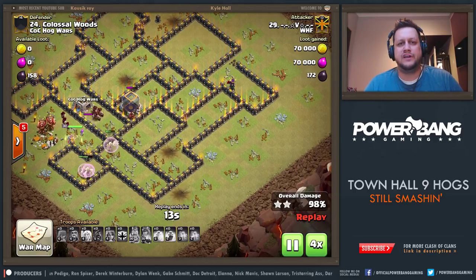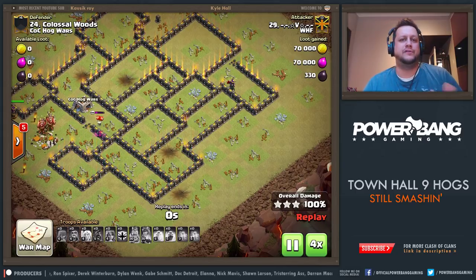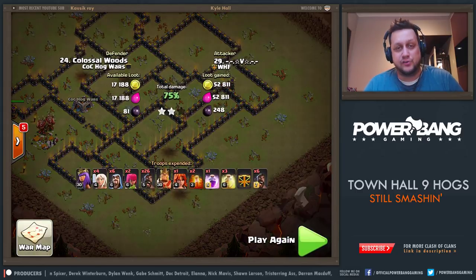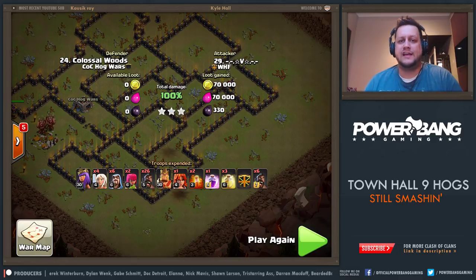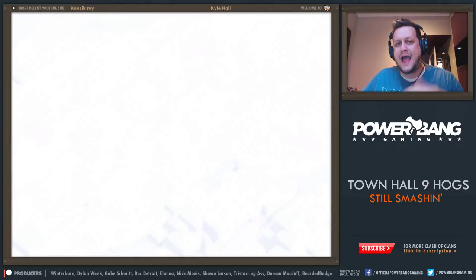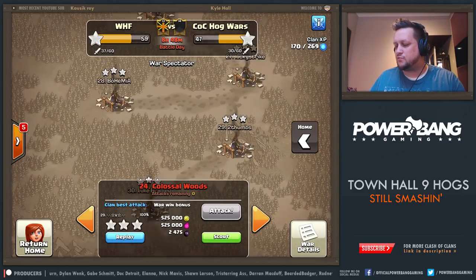These Hog Riders are going to finish cleaning up this base. Beautiful raid here from V. Love the walk with those entries. Whether it's a Golem entry or a Queen Walk, you've got to make sure that you're taking care of the objectives you need prior to a raid. That is the CC kill, that is the Queen kill, and also taking care of any bomb locations that could be hazardous to your Hogs' health later on in the raid. So that is the first raid.